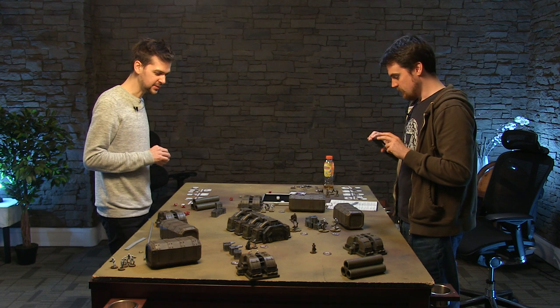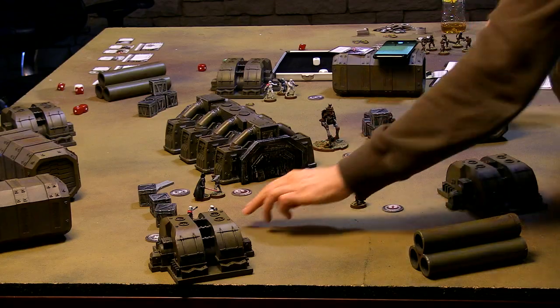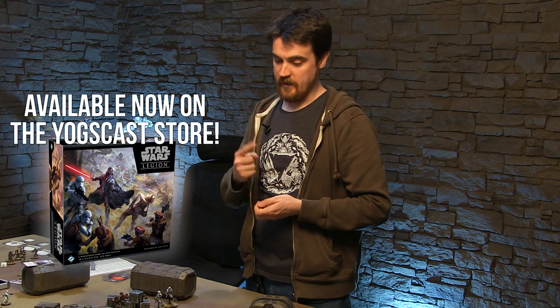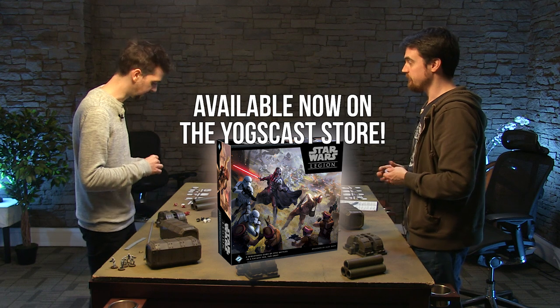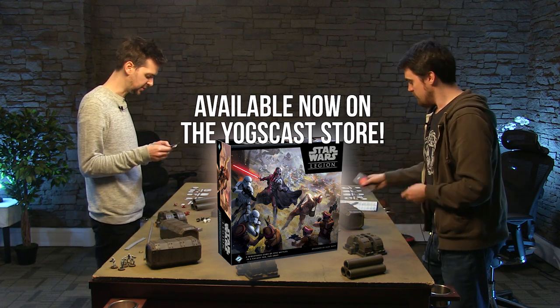That's the end of the turn. So we're going to move on to turn three. Every unit is actually still alive in some form, which is interesting - if that unit had been wiped out I'd have one less activation. I had two tokens on there but I don't run away, so I only clear up one suppression token at the end of the turn - the running away only happens when you activate them. Let's pick our orders for turn three.